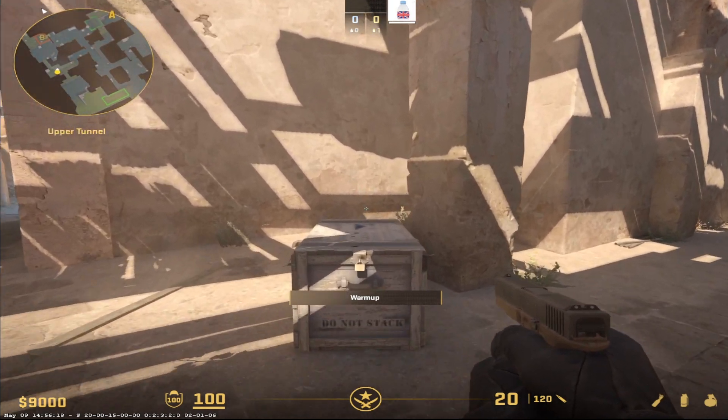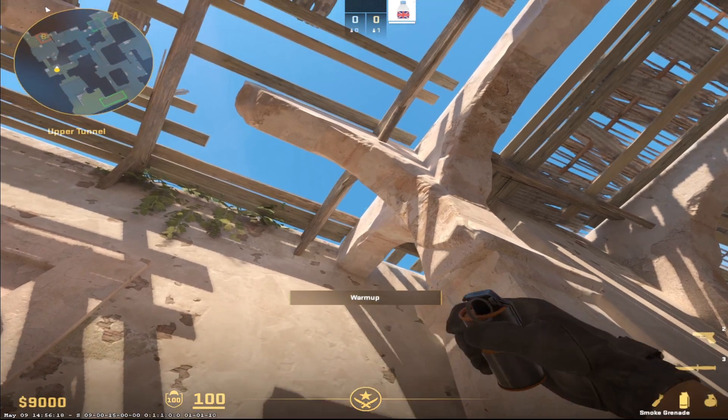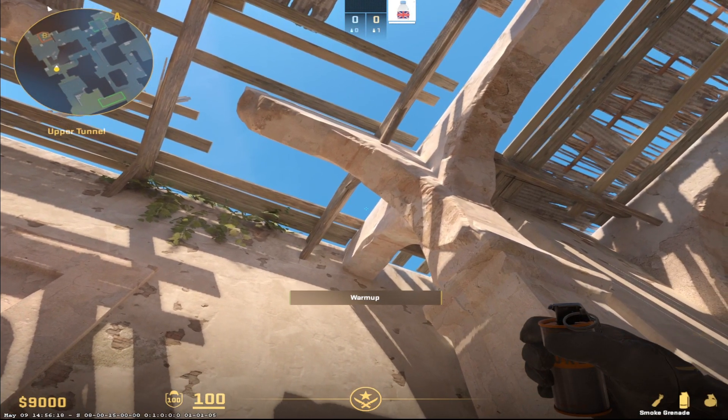This is how to smoke off B doors on Dust2. We're going to come in the centre of this box and aim up here in the window. You don't want to be in the centre — you can throw it from the centre, but you want to be slightly down to the right.